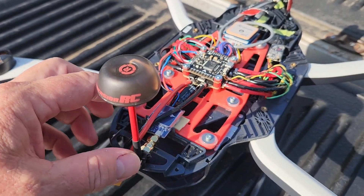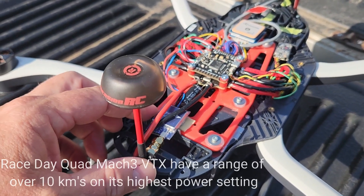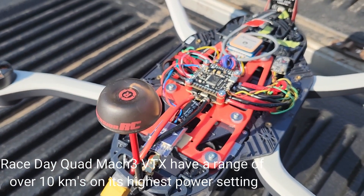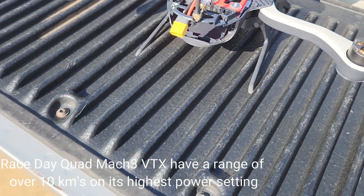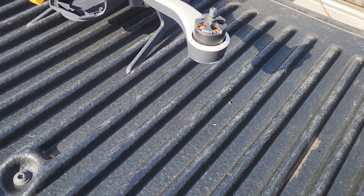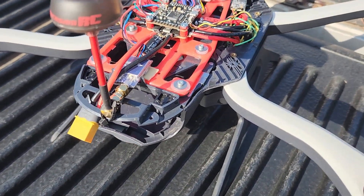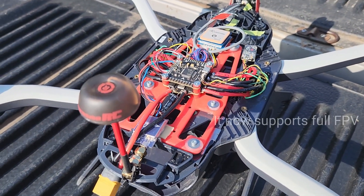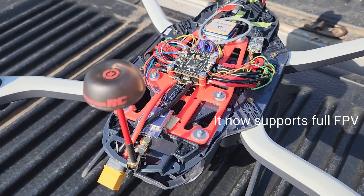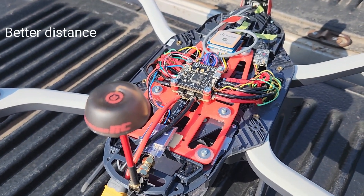You can adjust the power on this unit and get miles and miles out of it. It actually required minimal changes in Betaflight — there was just one setting I really changed from the default to provide a good stable hover. Before that it was oscillating. It's a fairly straightforward mod: just extend the motor cables up to the ESC and wire up all the other components.